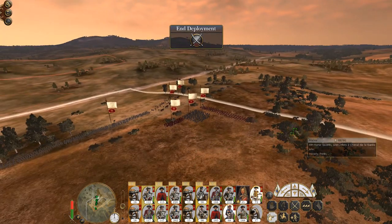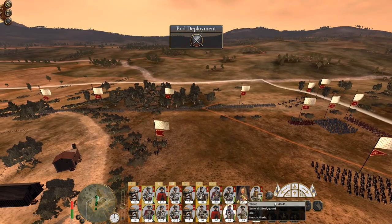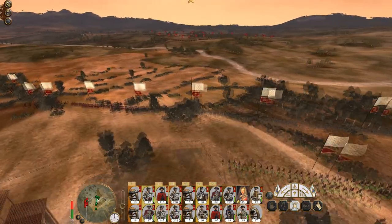Deploy my lancers and cuirassiers on the left flank, and my mosqueteers à la garde, and my horse guards on the right. Turn off fire at will so they won't just kill each other. Then my general in the centre. There they come.